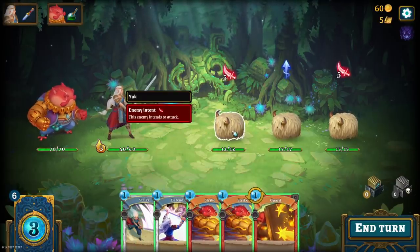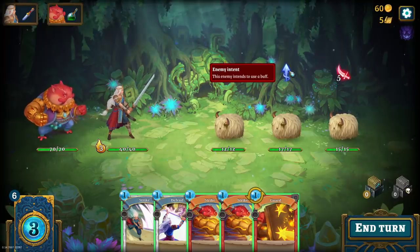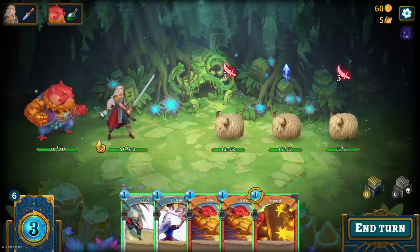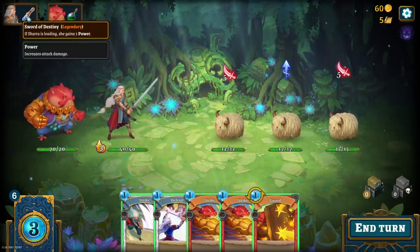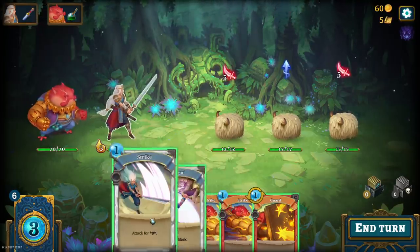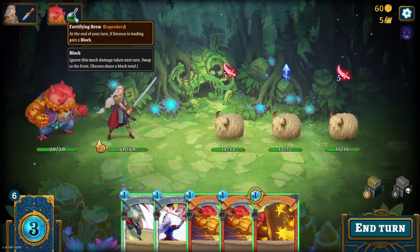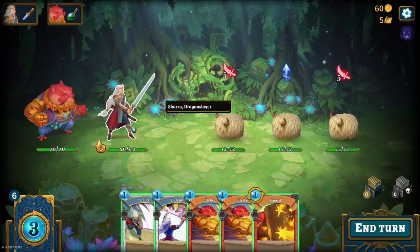The first fight is going to be against a trio of Yaks. We've got symbols letting us know what the enemy is intending to do — a couple are going to attack, and this one here is going to buff in some way. Shara, my lead character, is in front and starts every battle in front. When she's in the lead, she gains three power, so she hits for three extra damage. Strike would normally hit for six, but because Shara is at the front, it's going to hit for nine. When Sirocco is in the front, at the end of the turn he gains two block. Block is always applied to whoever's in front, and the person in front is who gets hit.